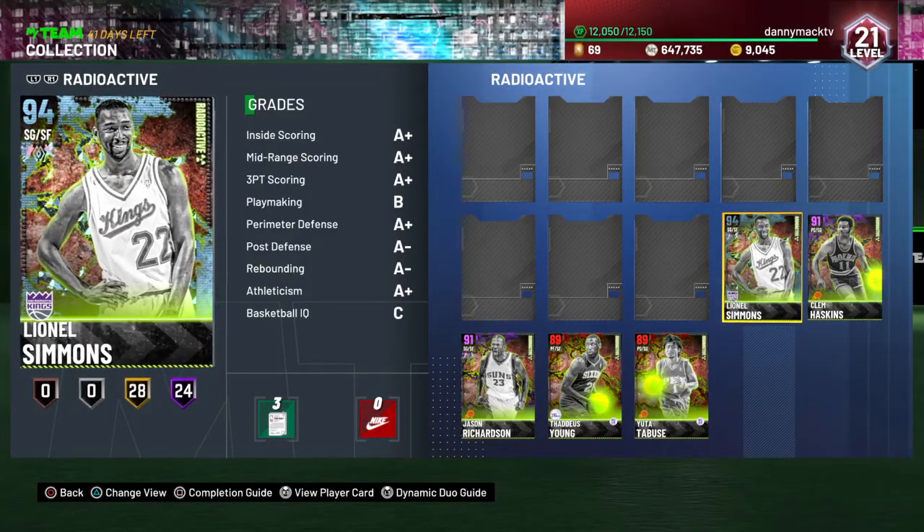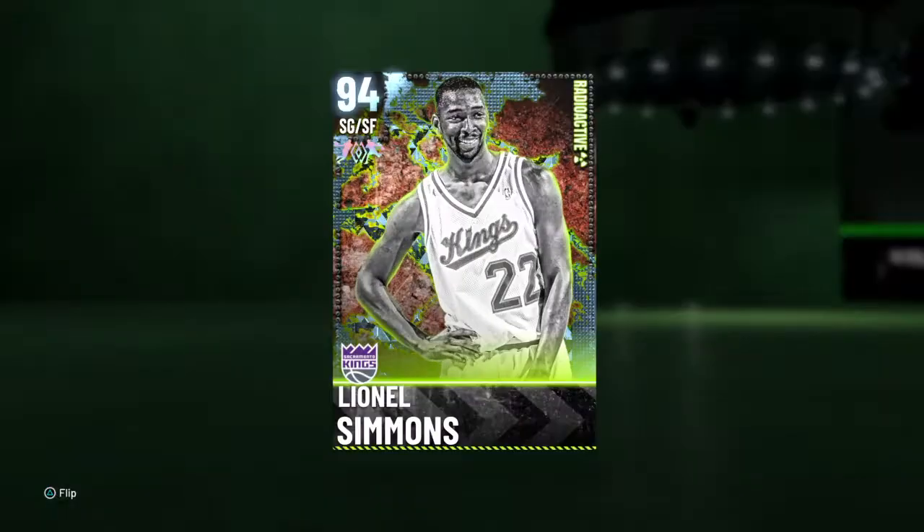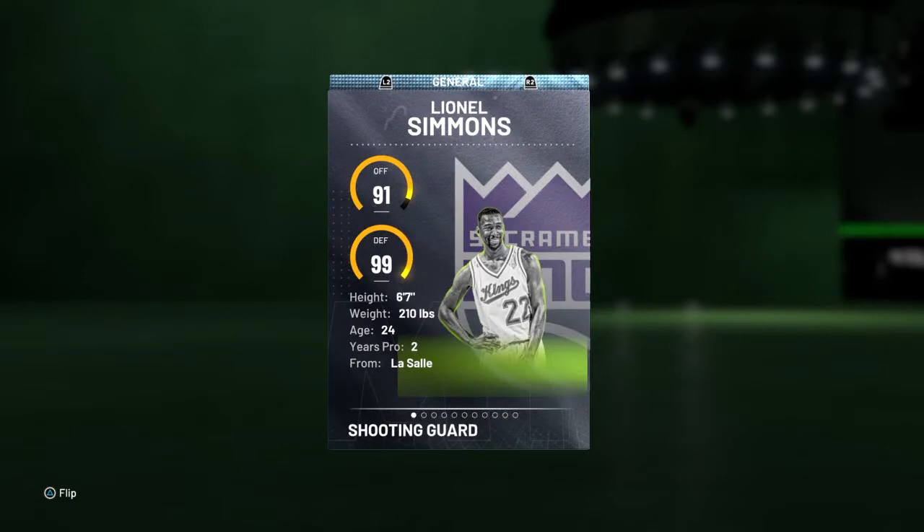This time we got Lionel Simmons of the Sacramento Kings — 94 overall shooting guard slash small forward, 91 offense, 99 defense, 6-foot-7, 210 out of LaSalle University.